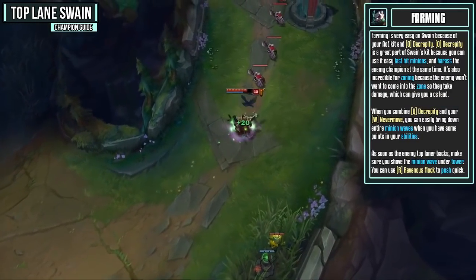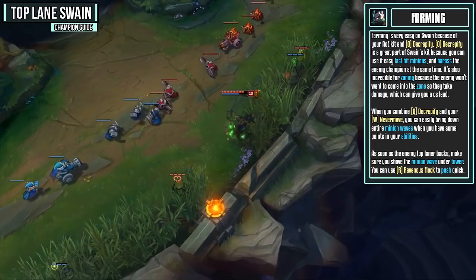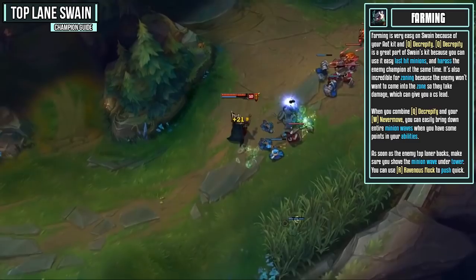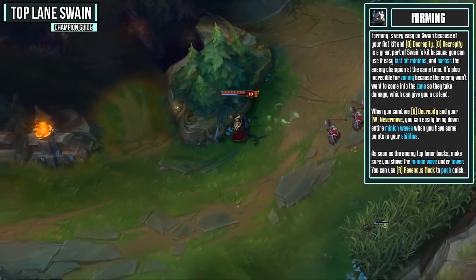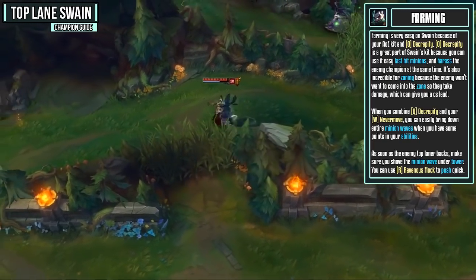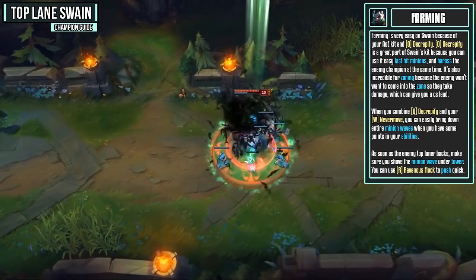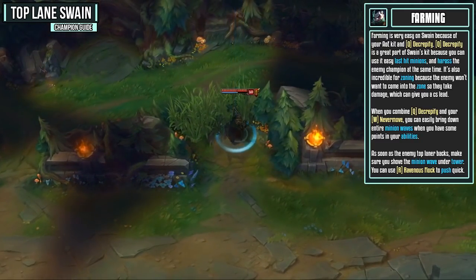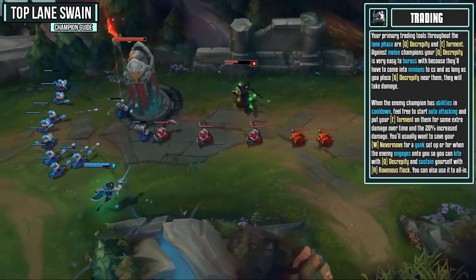Farming is very easy on Swain because of your AoE kit. Decrepify is great because you can use it to last hit minions and harass the enemy champion at the same time — it's also incredible for zoning because enemies won't want to come near it and take damage, giving you a CS lead. When you combine Decrepify and Nevermove you can easily bring down entire minion waves. This gets even easier once you have your ultimate. As soon as the enemy top laner backs, shove the wave under tower using Ravenous Flock to push even quicker.